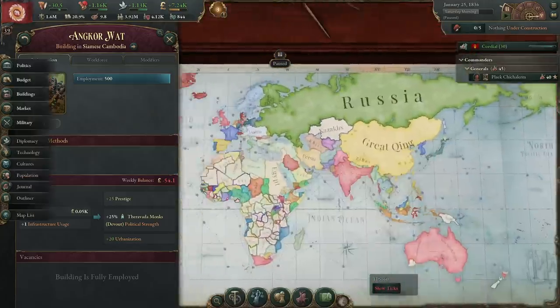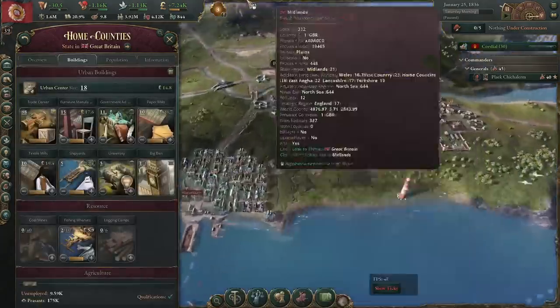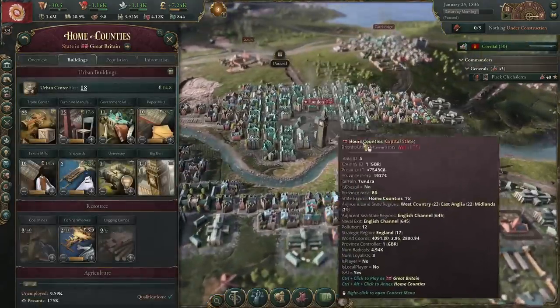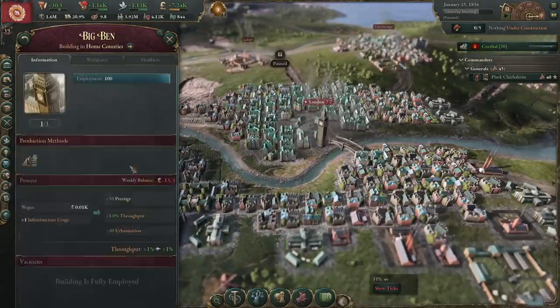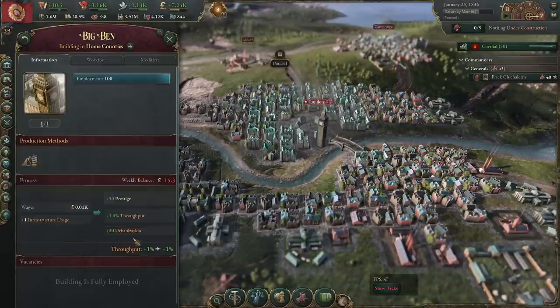So then we're just going to go in alphabetical order. The next one we have to deal with is one that you have to actually build in-game, and it's Big Ben. So Big Ben is this guy right here. It's 100 employment. All of them come with this urbanization thing, but this is not like 20 urbanization levels — it's 20 points, which is like a normal factory. Nothing crazy.